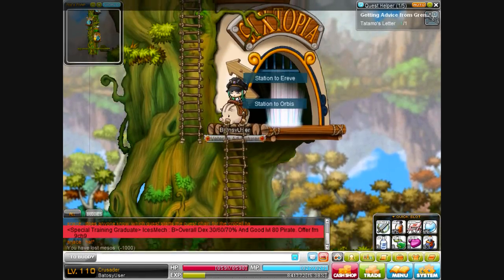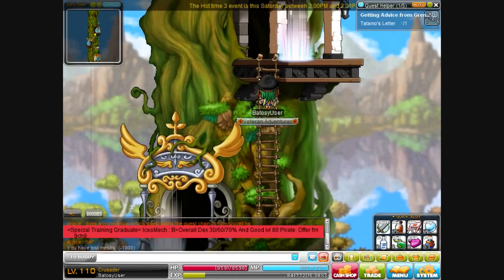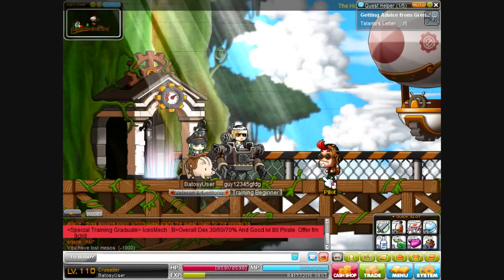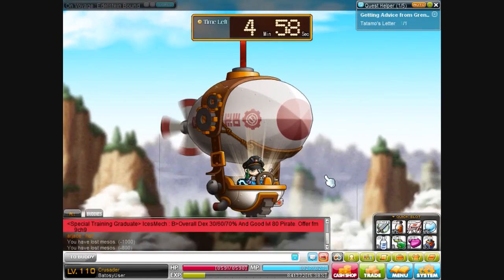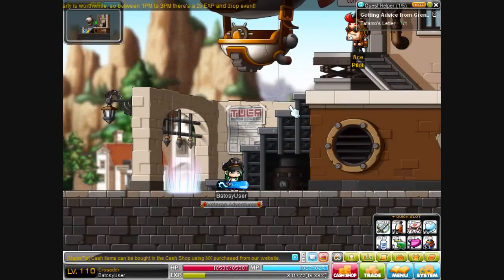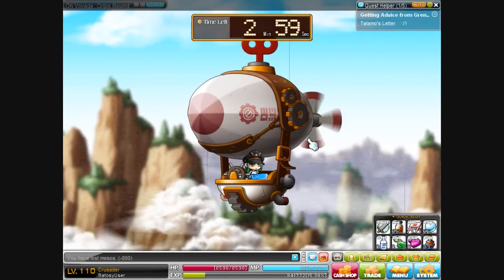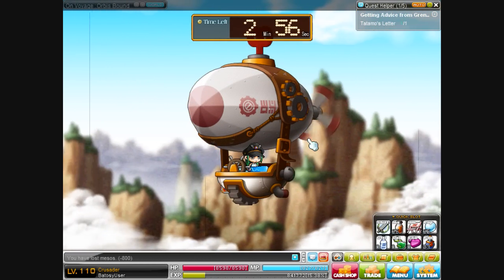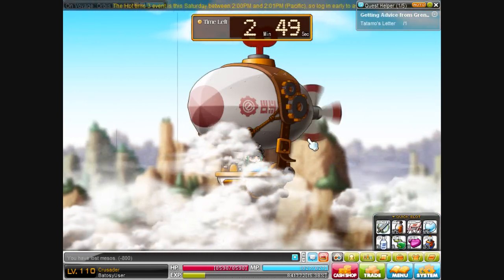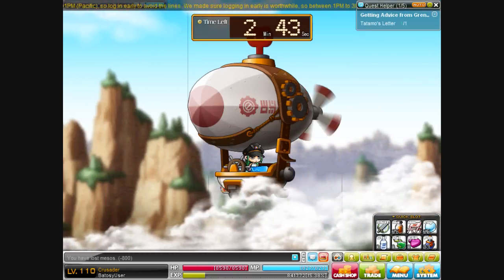Do not go to the actual station to Orbis because that is slow — you take the boat and sometimes you miss the boat. All you're gonna do is go up here, take this portal, and you're going to take the plane or something to Eldestine. This only takes five minutes. Once you arrive in Eldestine, immediately go to Orbis — that boat ride is only three minutes, so a total of eight minutes from Victoria Island to Orbis. The regular boat takes almost twice the time, and Ace's blimps are open 24/7 so you don't have to wait at all.